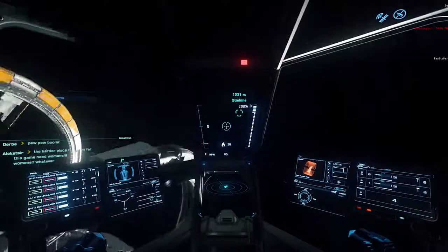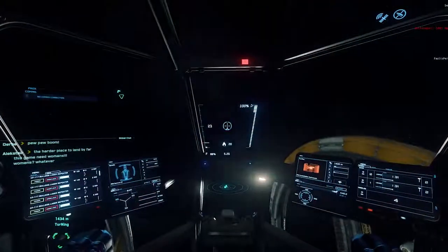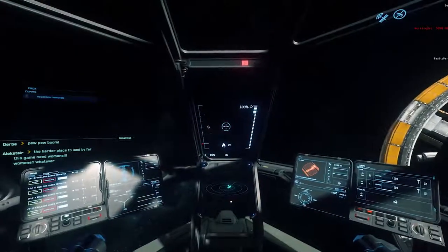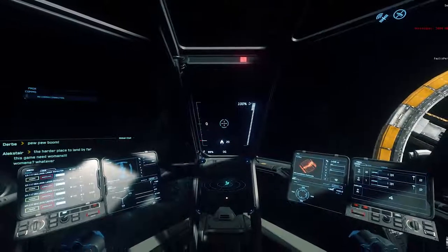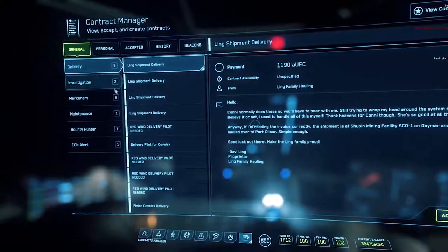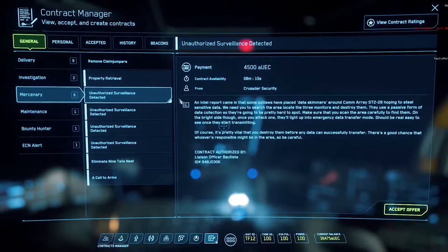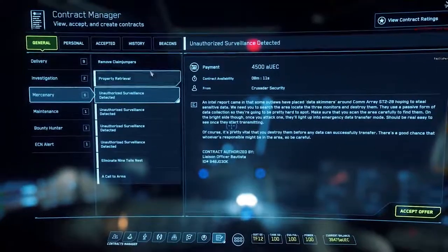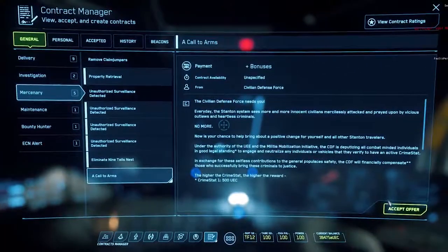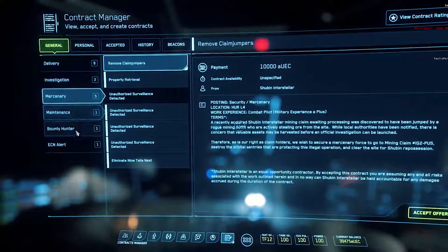There could be some pirates, so I just want to take a look and make sure everything's fine. We're going to try and make some money. Open up your map quest system by hitting F1, and go to your contacts manager. I like to do missions with unauthorized surveillance detected — these are good for small ships like the Aurora LN. Once you get a better ship, you can start doing claim jumpers. We always want to take the call to arms, which will allow us to make money for every pirate we kill. So we'll definitely accept that, and then grab that surveillance mission.